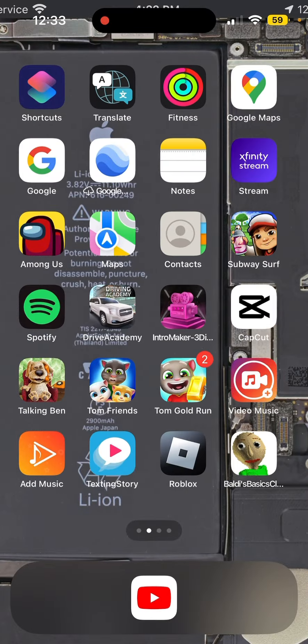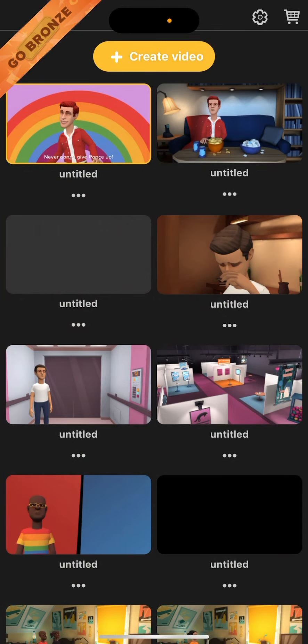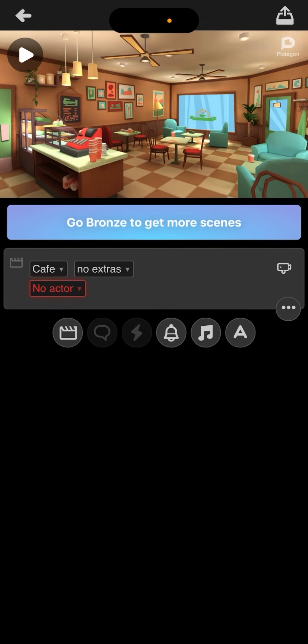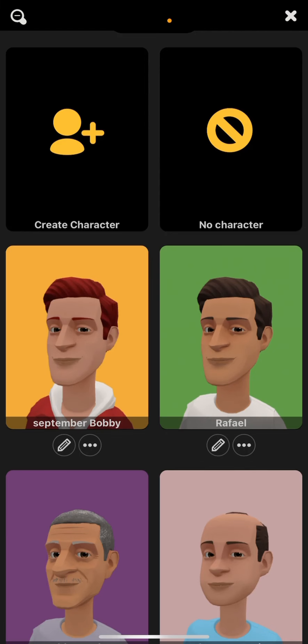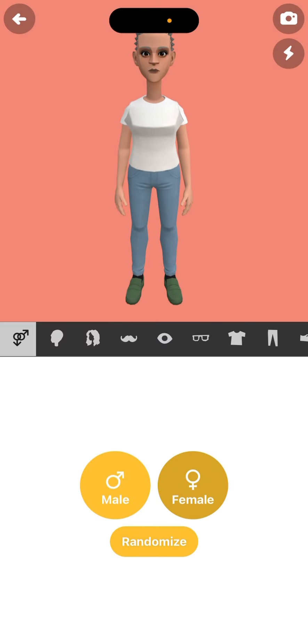So now we're gonna go to Plotagon. Create video and then we're gonna go to no actor. As you can see, then click create character and you're gonna make me as a male.